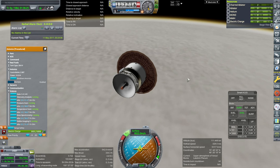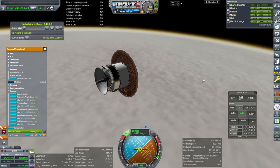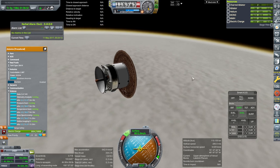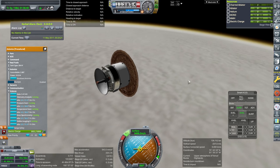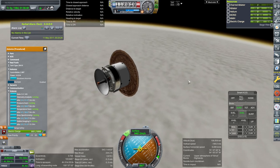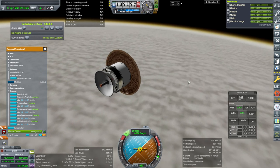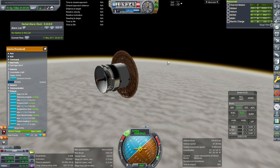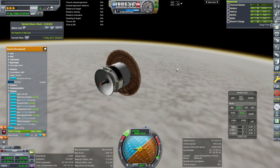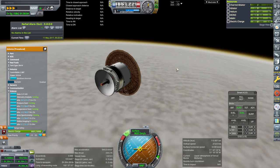I think I packed enough charge that if we do accidentally go around, which seems unlikely, we'd still have enough charge on the second pass. Ablation is happening. Maybe 109 is too light — now we are going up again. We might go around. A mild entry into Venus's atmosphere — how rare is that?